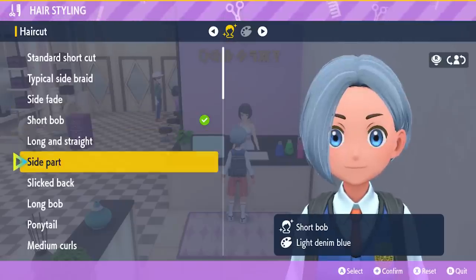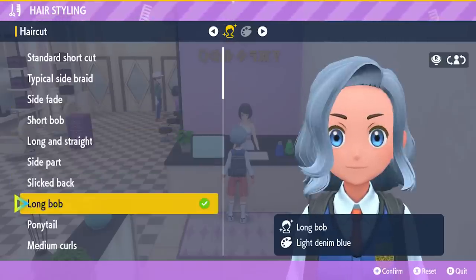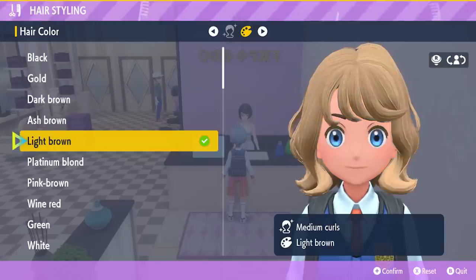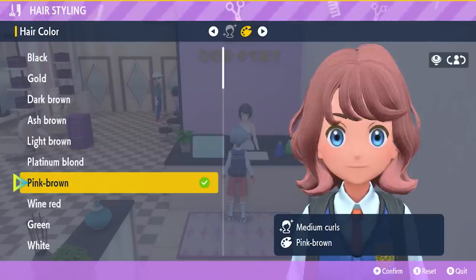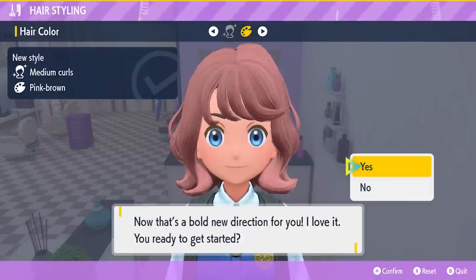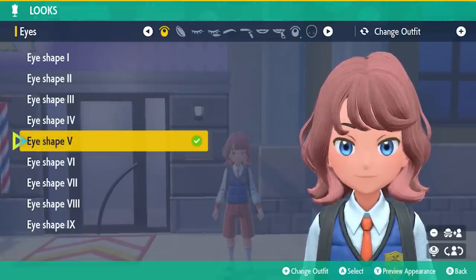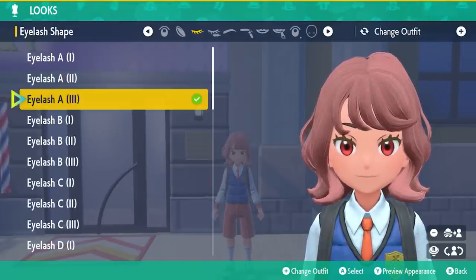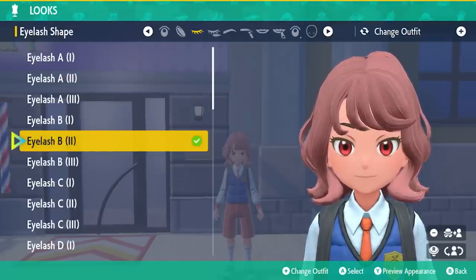This Trainer's heading into a hair salon to spice things up! Wow, look at all these options — how are you supposed to choose? And now to complete the look! Plenty to choose from here too. I feel like I could spend all day on this!